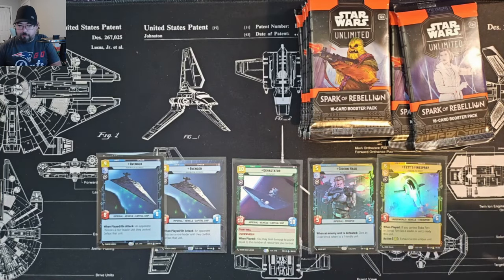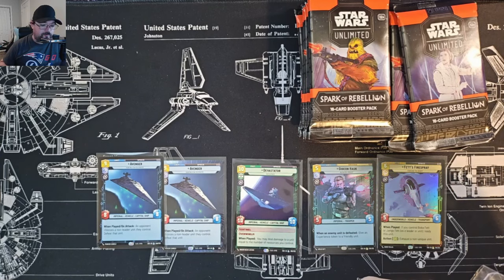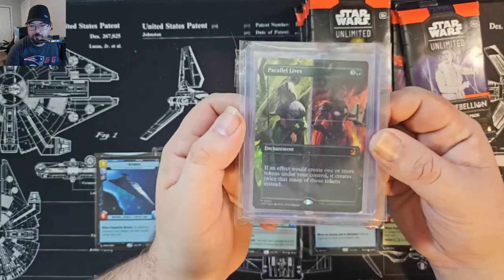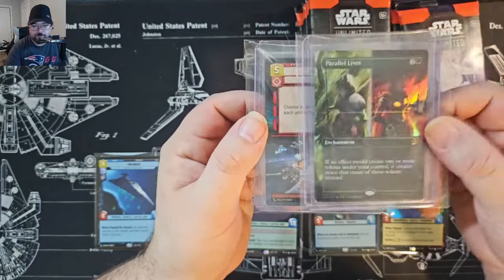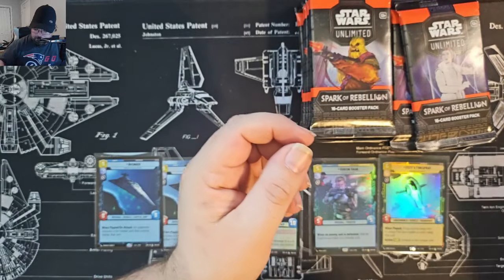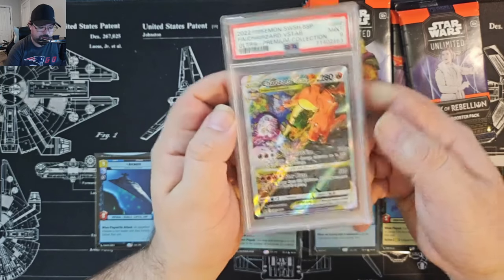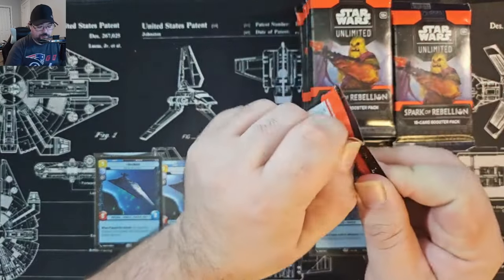If you win the giveaway — I believe I'm going to do a live stream on Saturday the 30th — I'll definitely put something on the channel to let you know for sure. You could win a Parallel Lives Enchanted Tales from Wilds of Eldraine foil, a Hyper Foil Bombing Run, or a PSA 9 Charizard V-Star from the Ultra Premium Collection. There'll be one winner, so it'll be your choice which one you get. Okay, let's continue on with this box.